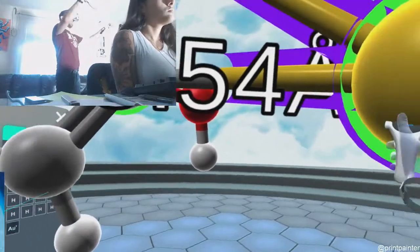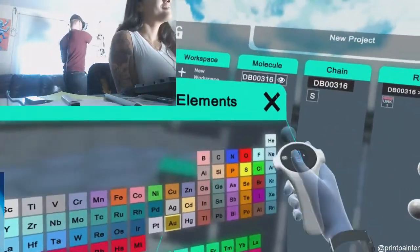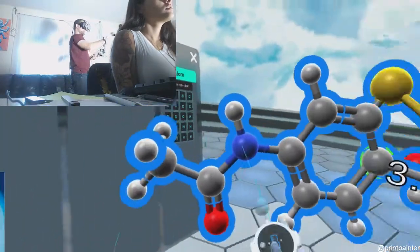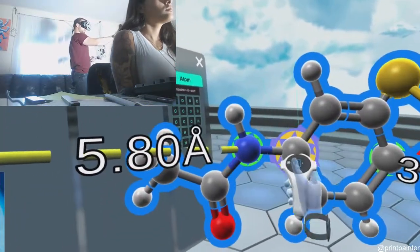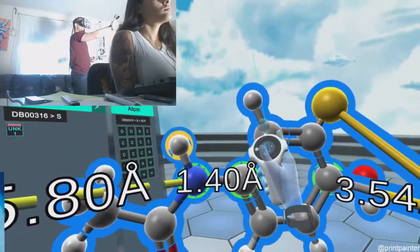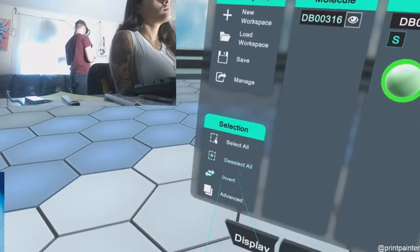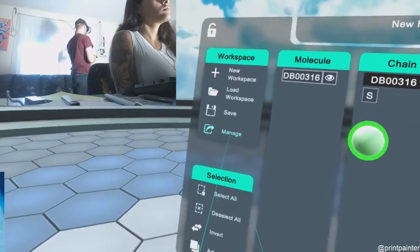Now we're going to save our new golden Tylenol. We go to Select, Select All. It's going to have the selection tool as well. Select All, Deselect All, and Save.